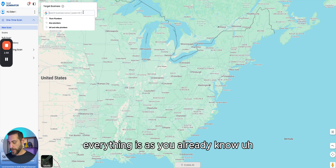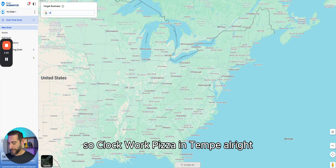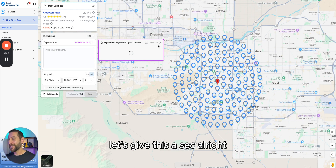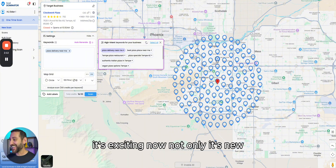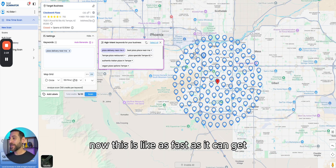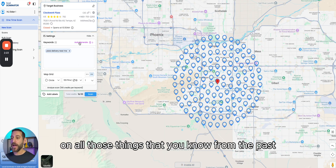Let's start by looking for a business — we'll go with my favorite: Clockwork Pizza in Tempe. Now, as you can already tell, we have new pins. Not only are they new, but you can see how fast things are loading — this is as fast as it could get. Of course, you can turn things on or off, just as you know from the past.